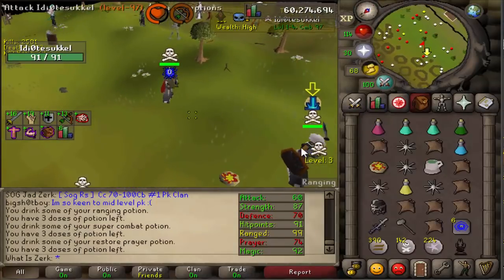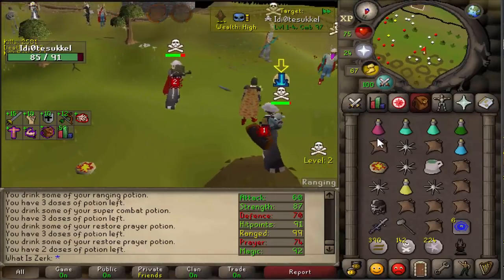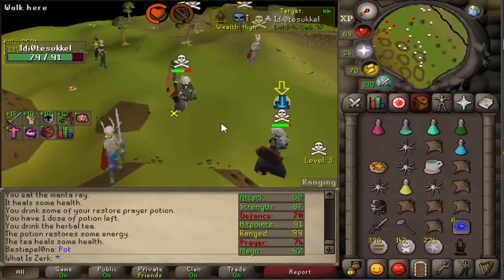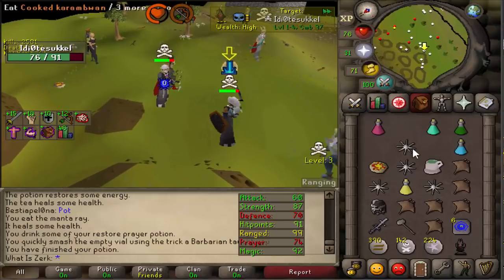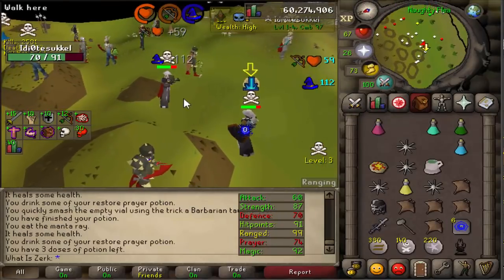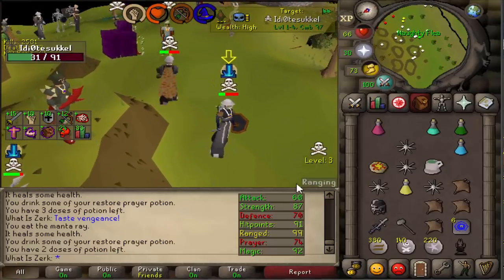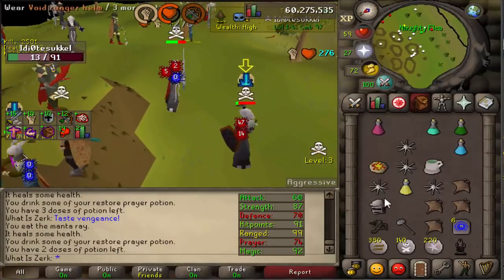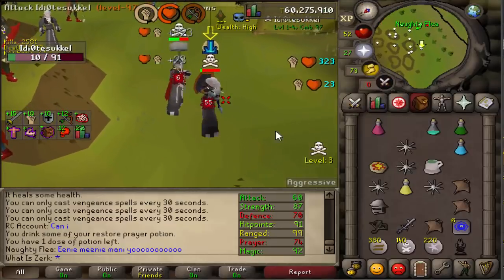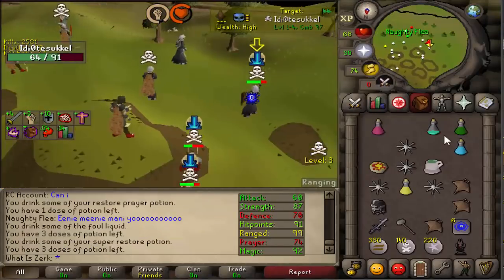New target — 70 defense rigor account, very nice. He's on 57 HP, eating with a prayer pot because he's got the heavy ballista — need to be careful. He's got the ava's assembler too, so if we get this kill we're getting decent cash, probably around 187k with full void and assembler. A bit too late with the switch so we whacked instead of specked.